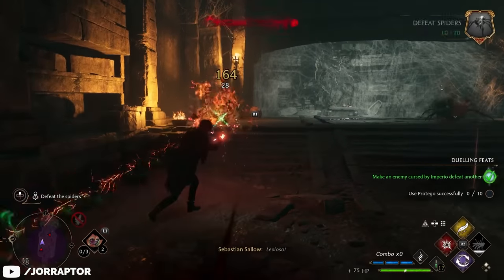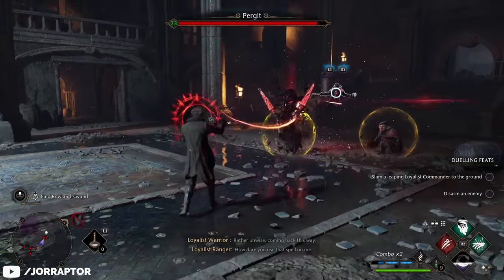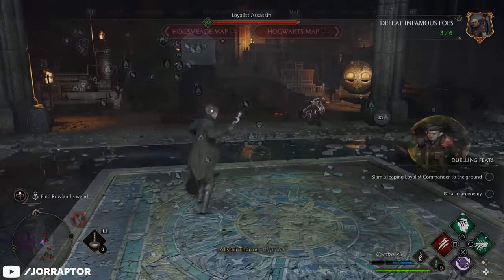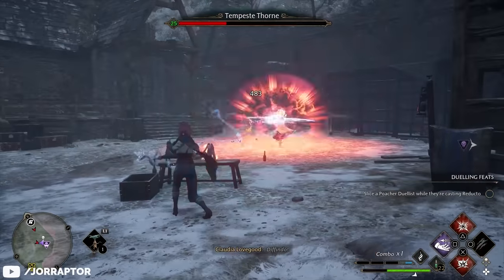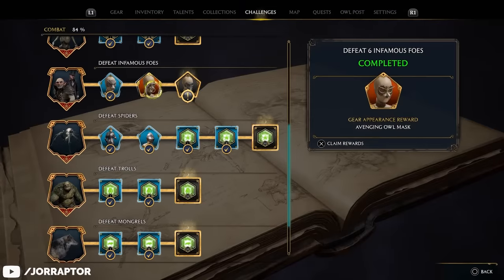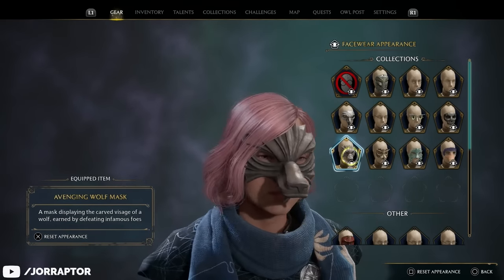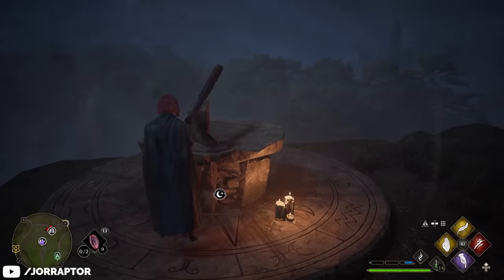You will also come across some infamous foes during side quests — these are named bosses with a large health bar that can only spawn if you have the quest active. There are also some you can find out in the open world marked with a skull icon. Take them out to get some pretty cool animal-themed masks. You will need to claim these items from the challenge page in your field guide after defeating the required amount of infamous foes.